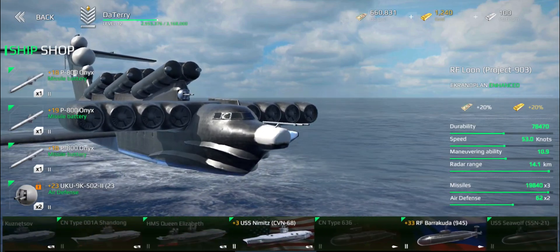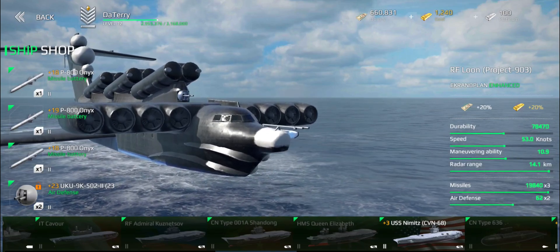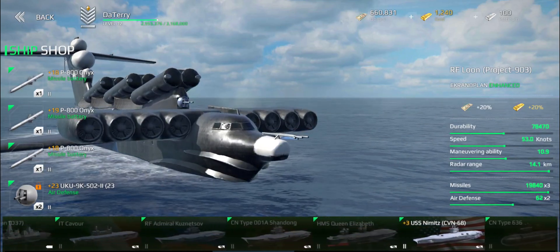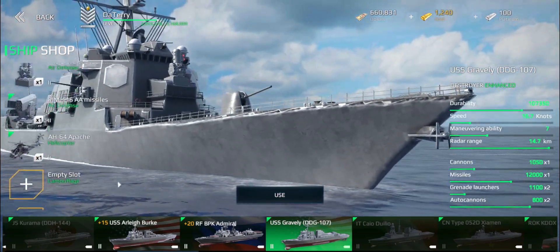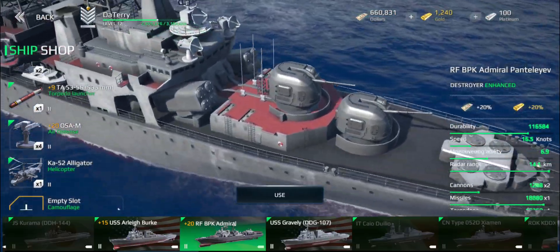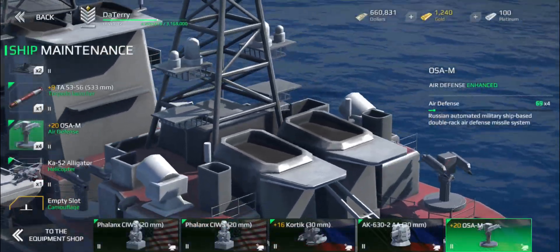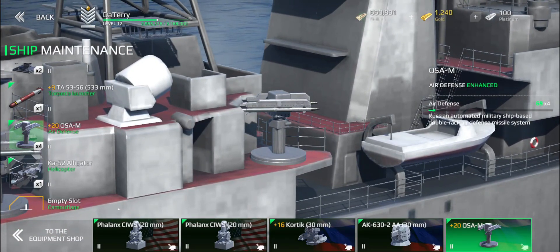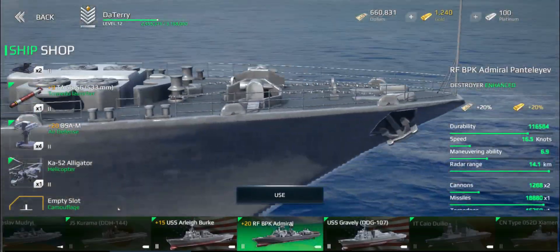So how do you use missiles offensively, and how do you defend against them? Defense against missiles is reasonably easy. You can either use your AA or you have to use the map. If you're in something very fast like the Ekranoplan or the Independence, you have to use the map because your AA is not great. A ship like the one with four built-in air defense systems has a decent amount of AA and can handle a reasonable number of missiles with active defenses.